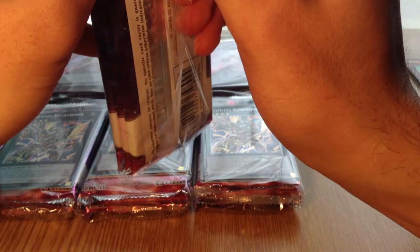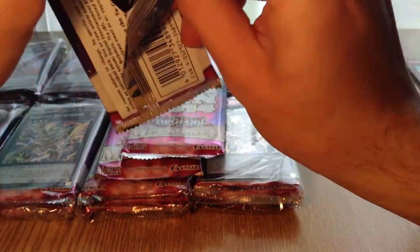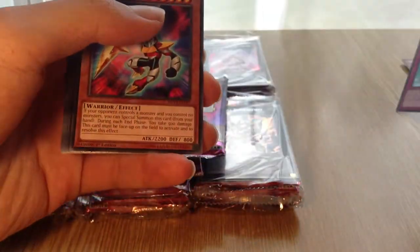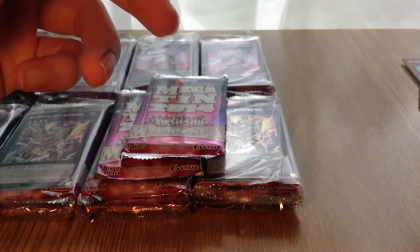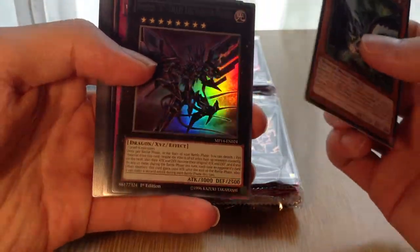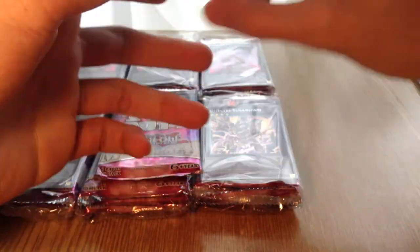Now on to the next pack — the Tiger King one. We have a Bujin Incarnation, Gravekeeper's Oracle, Fire Formation Yoko, and an Imperial Tombs of Necrovalley. So it's kind of like a Gravekeeper field-type pack. Next pack: Bujingi Crow, Number 107 — that's pretty cool — Vampire Takeover, and a Rainbow Kuriboh. That's a nice pack, very nice. Some more commons there.